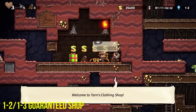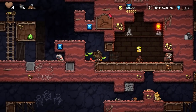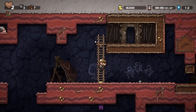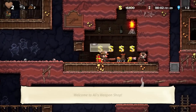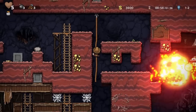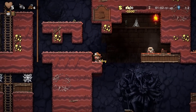You are always guaranteed a shop on 1-2 or 1-3 in the dwelling. Utilize this information to prepare on the first floor. Play safely and gather money to spend big on a good shop, or play like me and speedrun the level and rob the bastard. But always prepare to see a shop on the middle floors and make sure you at least look at what they have in stock, no matter how you decide to approach it.